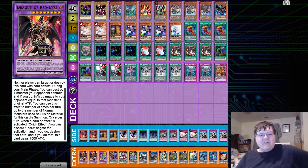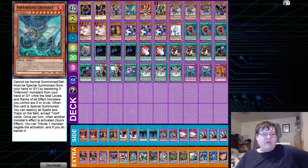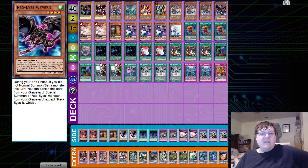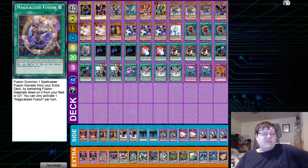Red Eyes Fusion also has this wonderful quick effect: discard one card to negate the activation and destroy that card, and it gets a thousand attack boost until end of turn — so enjoy your 4000 attack body. For the main deck we have one Dark Magician, one Red Eyes Black Dragon, one Infernoid Onuncu, one Devyaty, one Lava Golem, one Grinder Golem — we'll never get that card back. Two Seismicists, one Sujeet, one Wyvern, two Ash Blossom, one Maxi C, triple Dankuron, one Effect Veiler, and triple Red Eyes Fusion with one Magicalized Fusion.